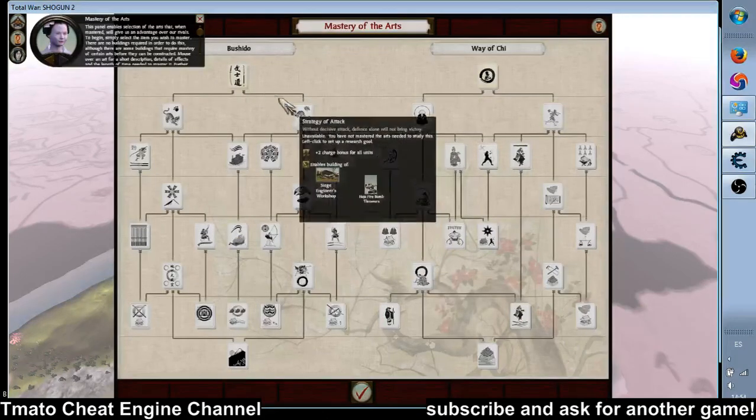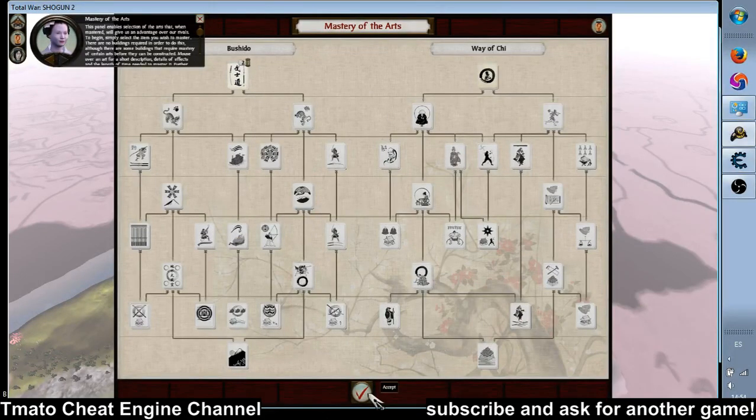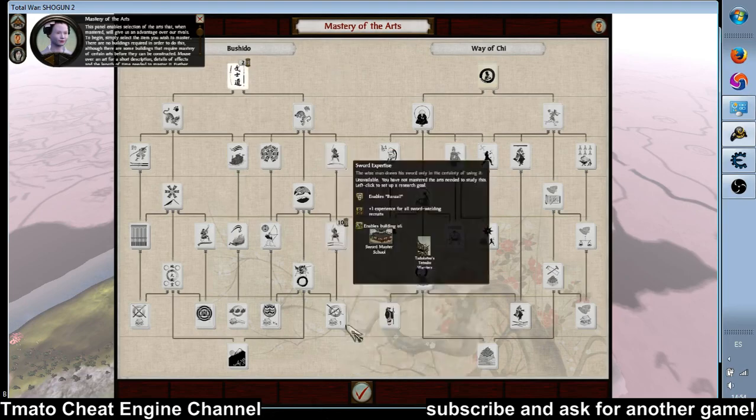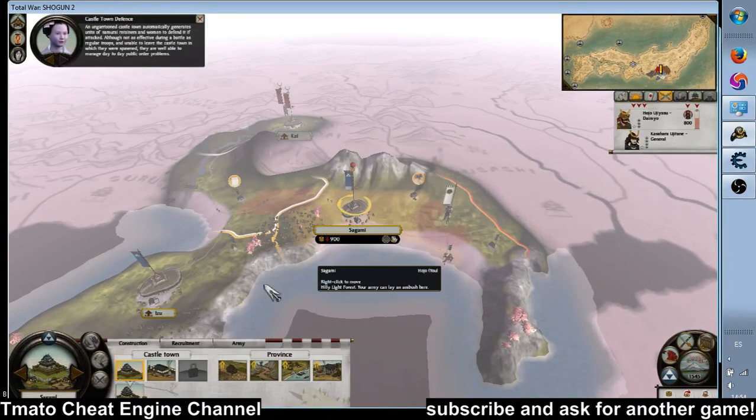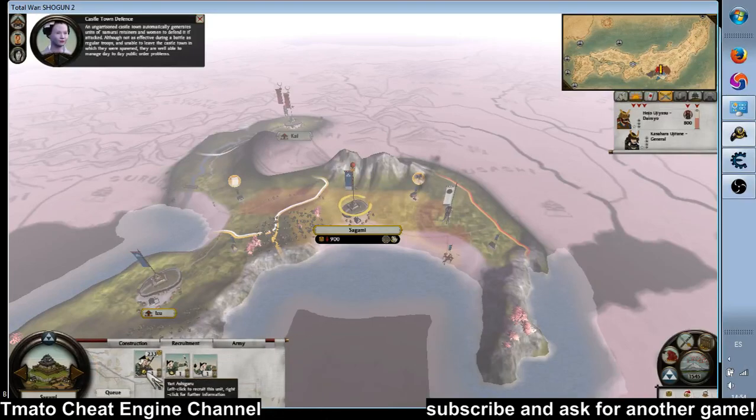This panel enables selection of the arts that, when mastered, will give us an advantage. An ungarrisoned castle town automatically generates units of samurai retainers and women to defend it if attacked.